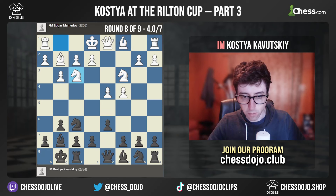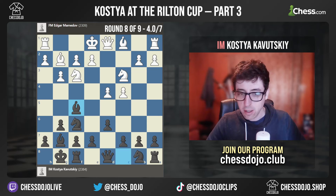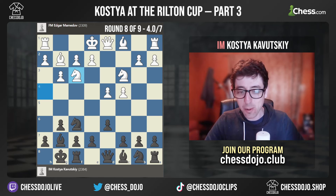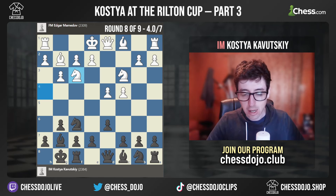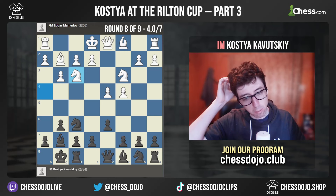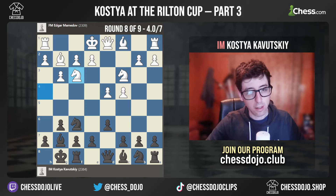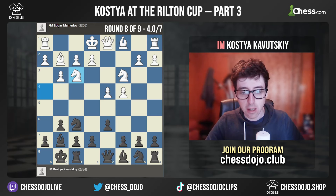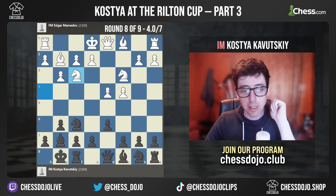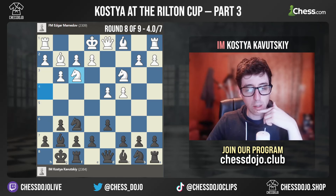After some thought I go for a pretty solid line with Bishop to F5. Now this does allow white to offer a repetition with Knight H4 and then go back Knight F3, which my opponent ends up doing. I was a little bit worried about that because I didn't want to make a draw in this game. But I also didn't prepare the Fianchetto line, so I wasn't super ready to play a different system. And I didn't get the vibe that my opponent was going to make a draw because he's a young player, ambitious, having a decent event — making a draw doesn't seem like something he was going to do. But then he repeated once and it made me very nervous. Not nervous enough to play a different move, but I felt like it would be quite risky to go into something I'm not ready to play.